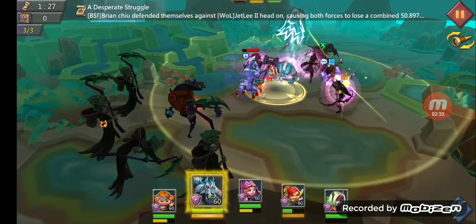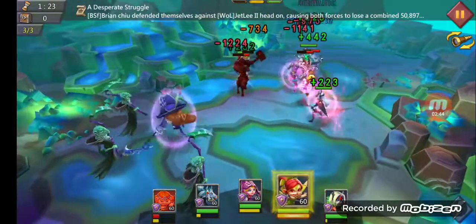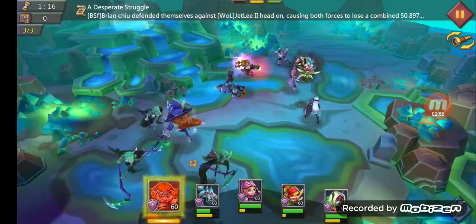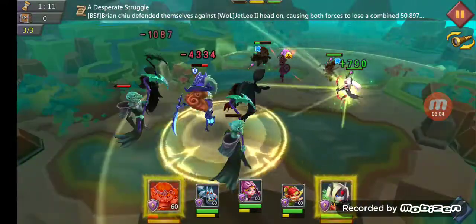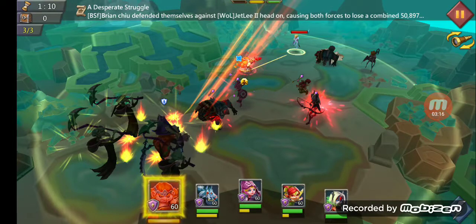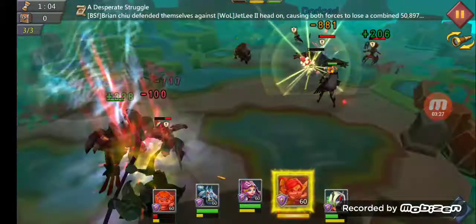Round three — Black Crow, and put Grimoire over here. Heal up Tracker, Rose Knight. Nice little heal, Black Crow. Let's go ahead and smack one of them. That one's down. Let's jump Night Wolf right here — Prima Donna clutch heal.